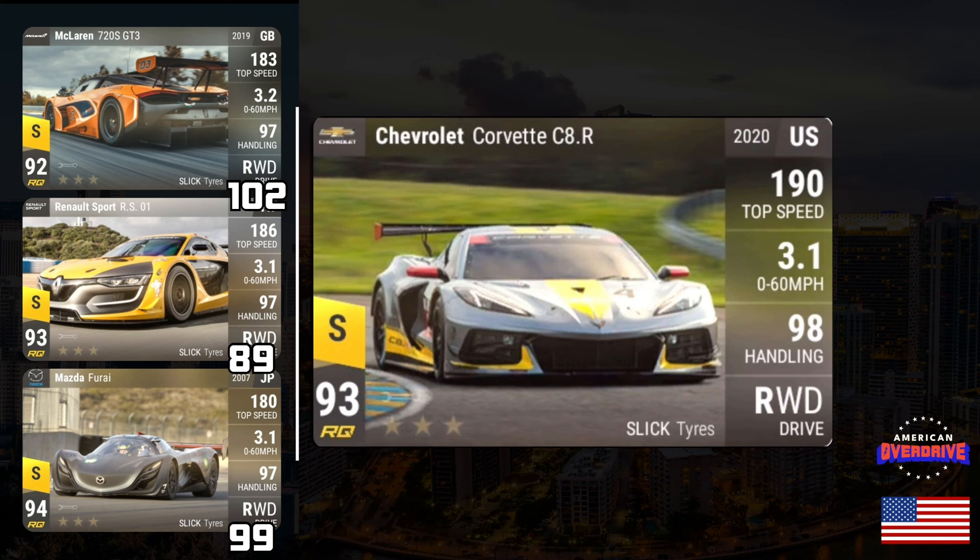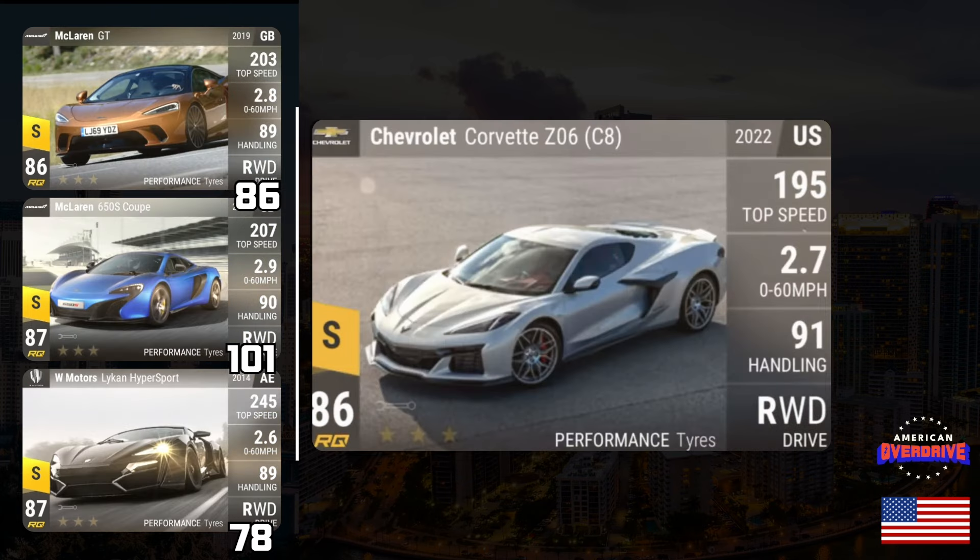Another fantastic American Legendary is the Chevrolet Corvette C8R with a 3.198 0-60. Its direct competitors are probably the McLaren 720S GT3 or the Renault Sport RS01. The McLaren has 102 MRA, the Renault Sport has 89, and the Mazda Fury has 99. At 3.198 versus the Renault's 3.197 at 89 MRA, the C8R could land anywhere from high 80s to high 90s — very interesting to see.